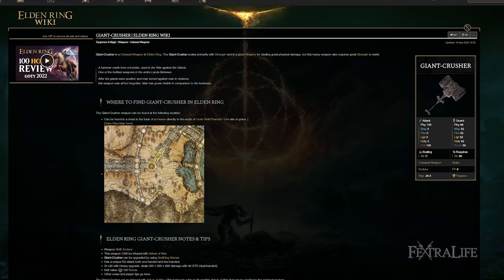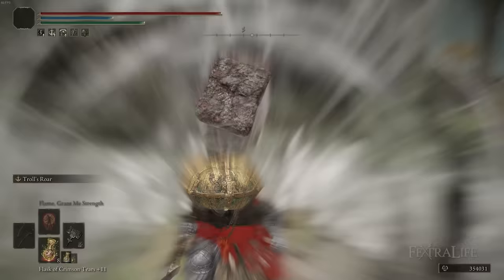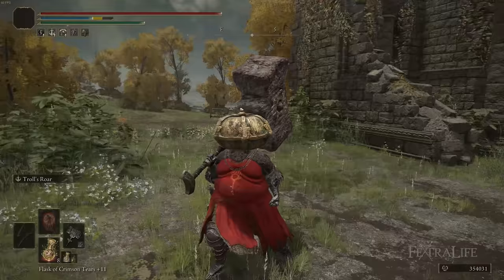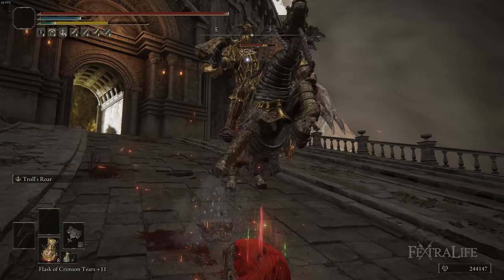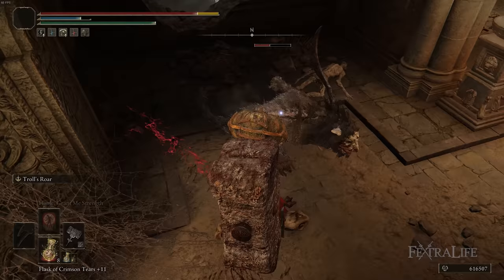The weapon I'm using for this build is the Giant Crusher, a Colossal hammer-type weapon that does strike damage. It scales phenomenally with strength when set to the heavy affinity, and since we have such high strength it gives us an absolute ton of damage. We're also using Troll's Roar as the Ash of War, which scales with strength and weapon level, so the more strength we have the more damage that ability does — it's a win-win.